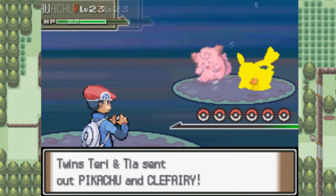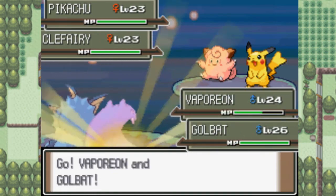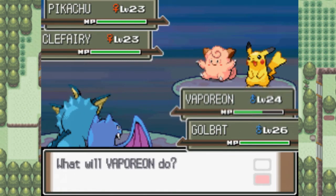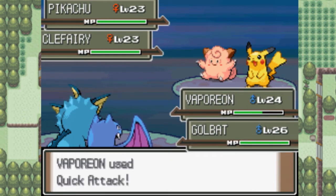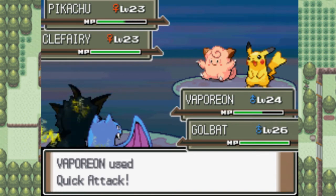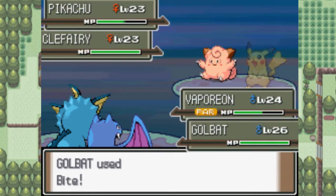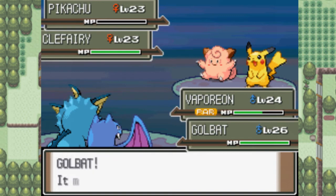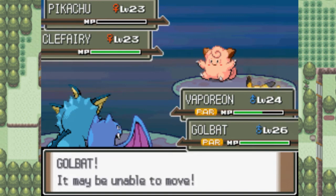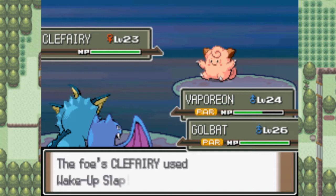Terry and Tia — you have a Pikachu and a Clefairy. That's a relatively easy fight. Let's get rid of Pikachu first because I am seriously weak to Pikachu — I have a flying and a water type. Of course... I had a feeling that was going to happen. Freaking Static. Jesus Christ. Both Pokemon got paralyzed — there's like a 30% chance of that happening and it happened to both Pokemon.